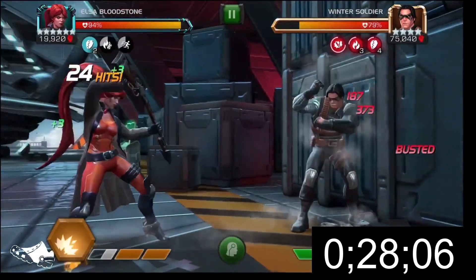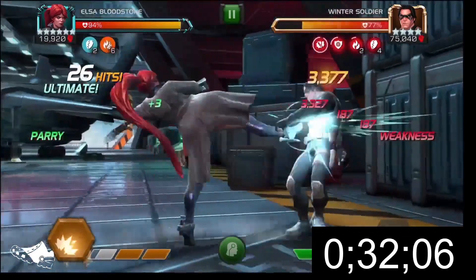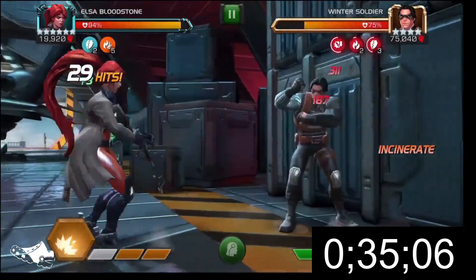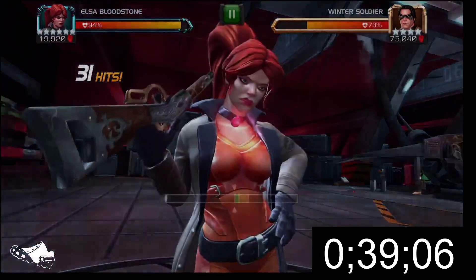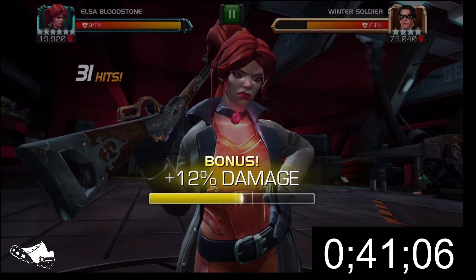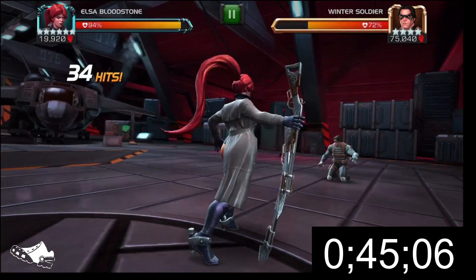I've also got Hela that ties it all together. Going into the fight, I want to burn the medium bullets right off the bat. Having a depleted cartridge means I have increased power gain, and increased power gain means I get to a Special 3 faster. For a longer fight like this, I want to get the three cruelties up as soon as possible.